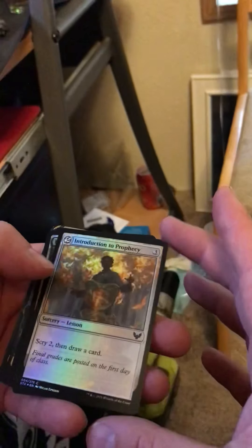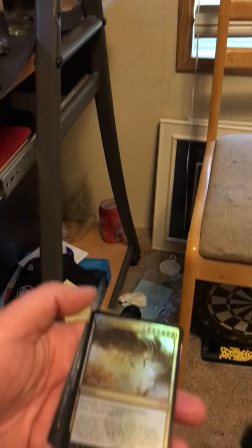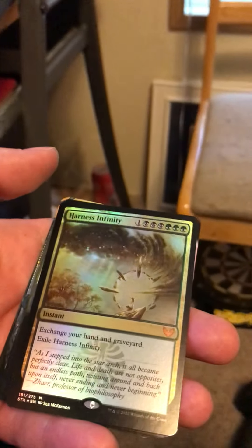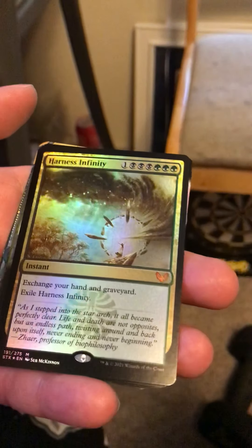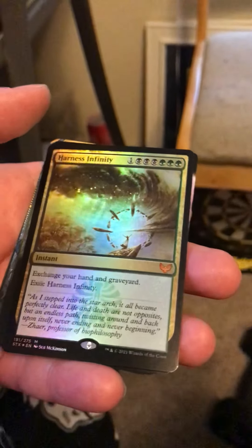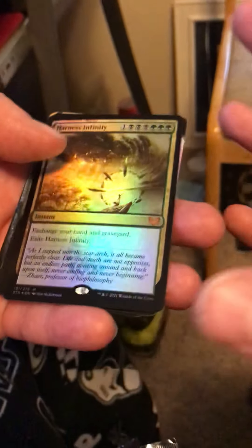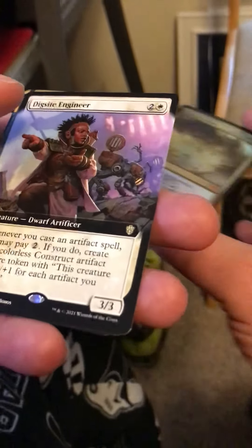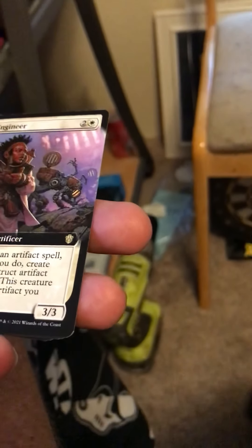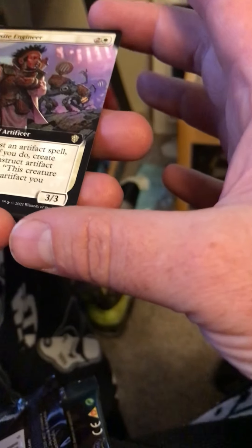Introduction to Prophecy, another uncommon — that's weird. Oh, here is our first mythic rare: Harness Infinity. It is a seven-cost Golgari instant — exchange your hand and graveyard. Here is our second rare, and it is a Dig Site Engineer.